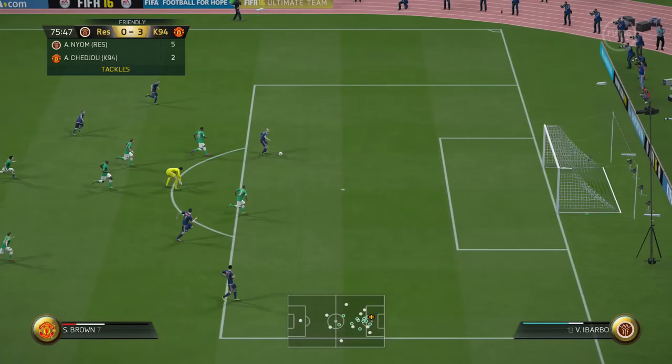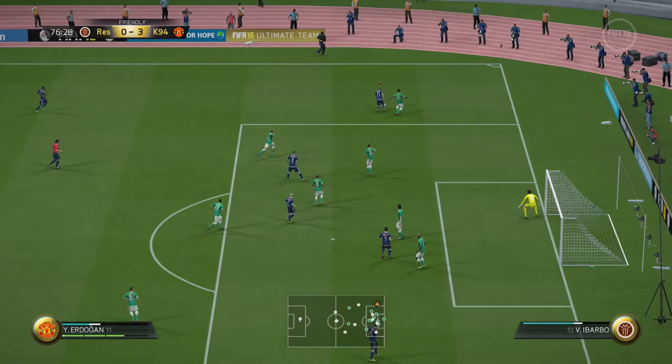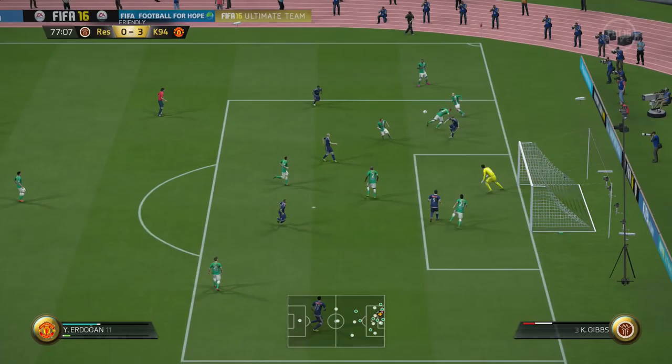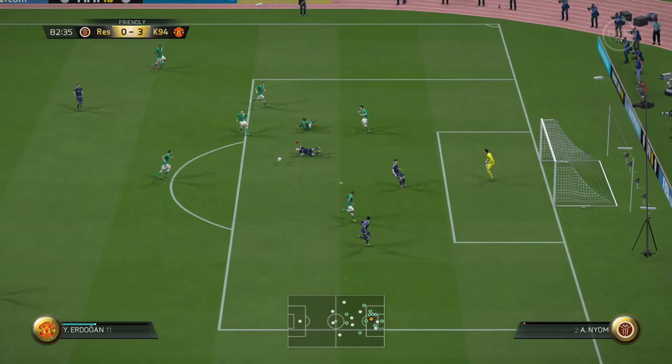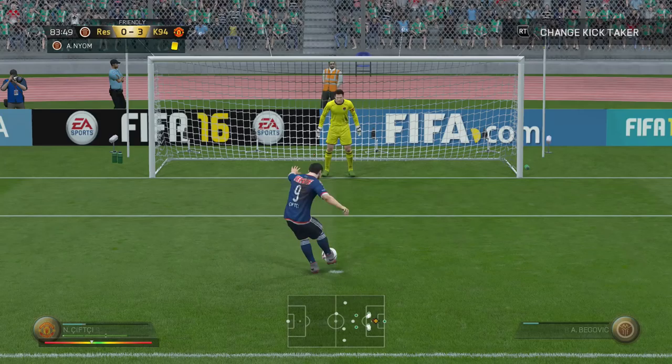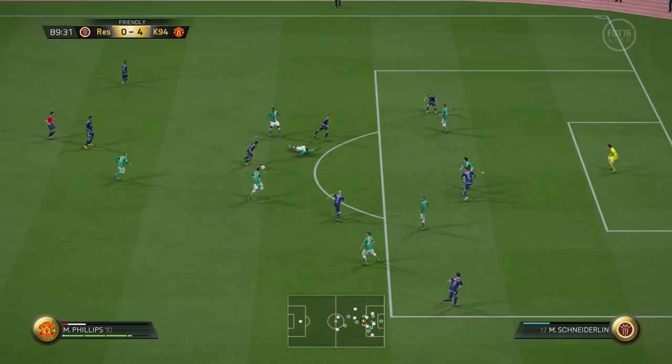In the second half my opponent just kept trying to tackle me every single time I went on the attack. In the 75th minute we went through with Brown, took out the goalkeeper, I went for a fancy shot but he completely mishit it — maybe because he doesn't have the flair trait. We picked up the ball again with Erdogan, went with the rainbow flick past a defender, picked it up with Brown, went for a volley but hit the post. Lots of chances in the second half to complete the rainbow flick challenge.